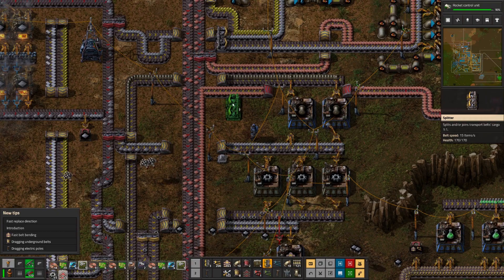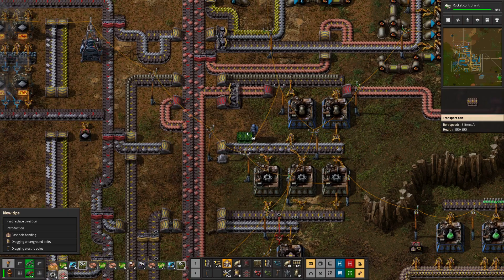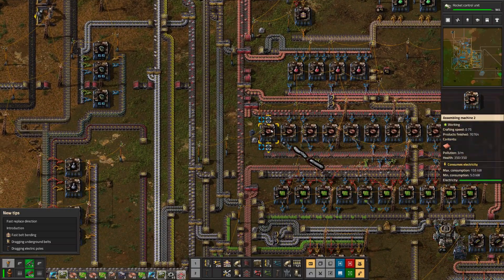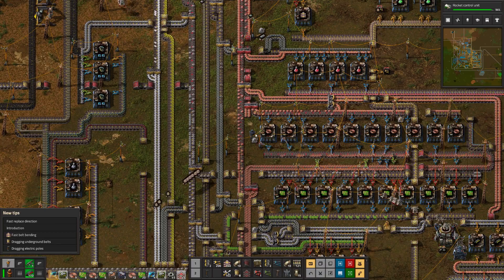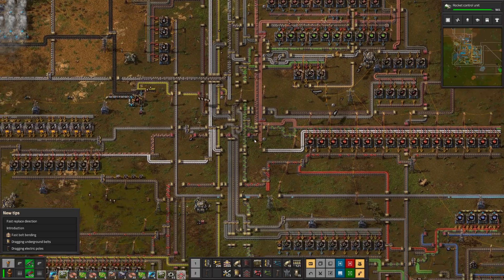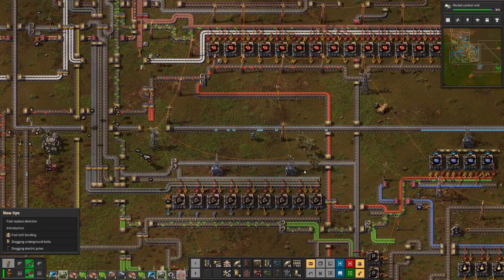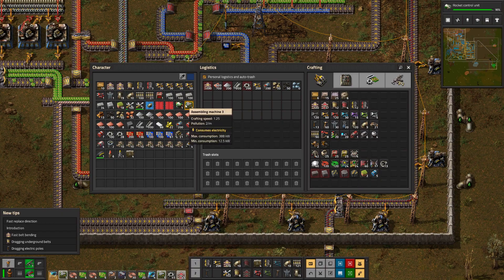Can I do half? Will that help move things along? More copper plates coming through now, a little bit more. 95% on the rocket control unit. Do we have the new one? Sure do — Automation 3.